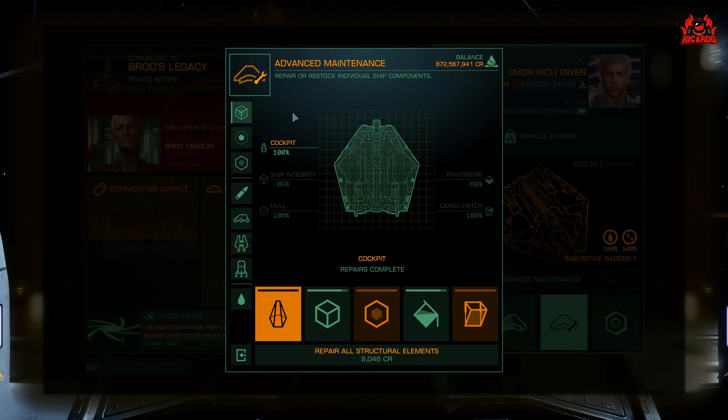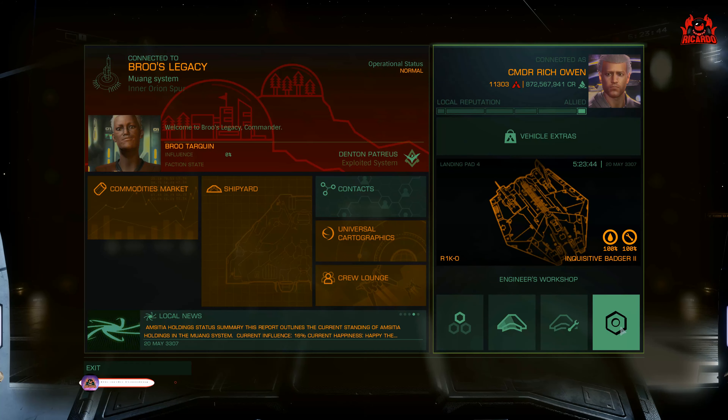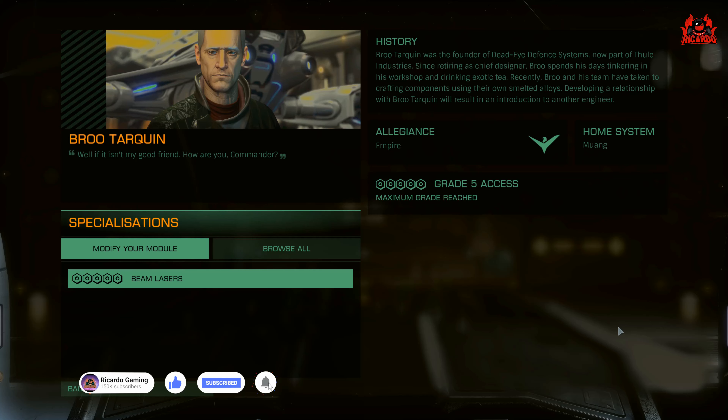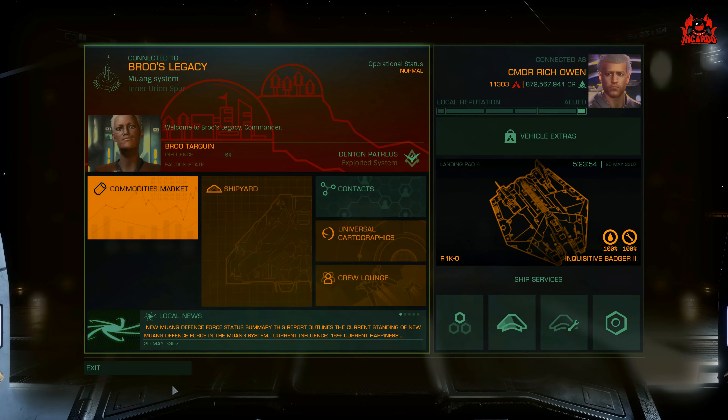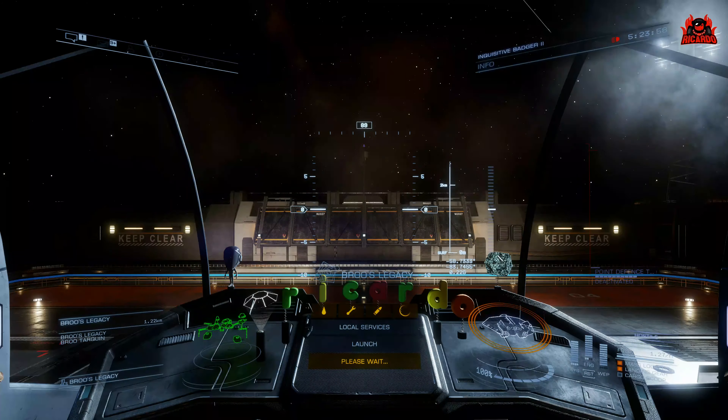As I mentioned, this part of the experience is relatively unchanged, with the exception of the new interface — which those who have had fleet carriers will recognize straight away. Going into the engineer's workshop brings up the familiar interface and method of engineering your modules, your utilities, whatever you're engineering. You've got a picture of the engineer — there's all Brew Tarquin — a little bit of history, and then you can go in and start messing about with whatever it is you want to engineer.